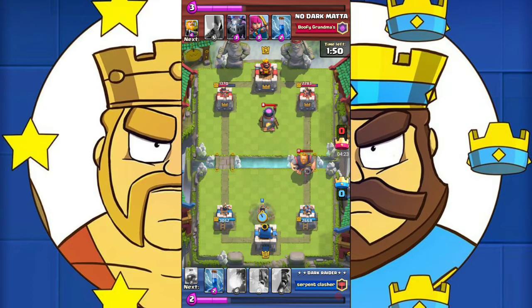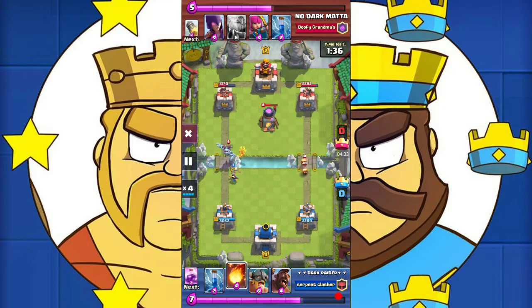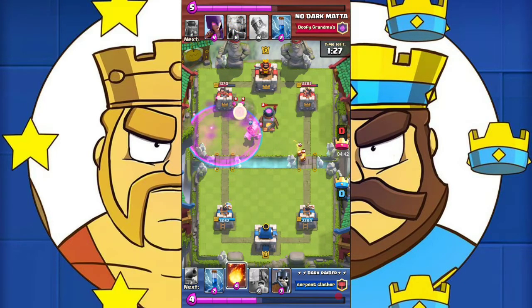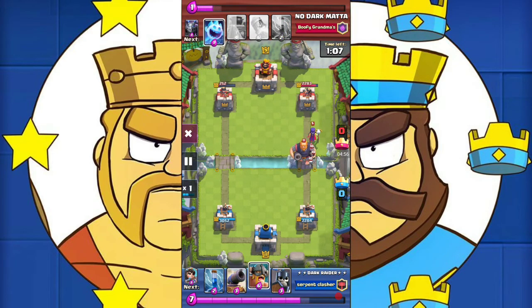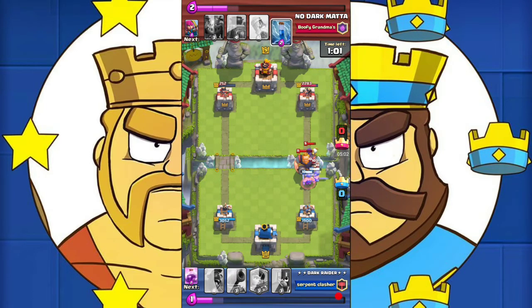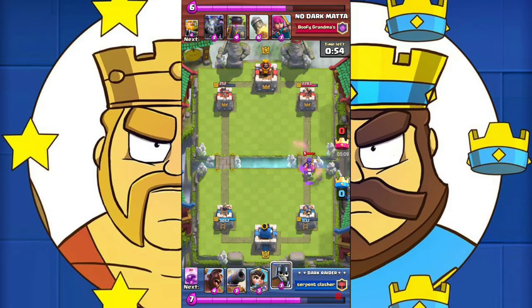The royal giant will get like three or four shots in before the tower takes care of it. Everything resets and he takes care of the princess with the mega minion. Thankfully the mega minion is just level 6 so I don't need to address it. I use the hog so it can get three shots in — unfortunately the hog died before getting the fourth shot, or else it could have been a tower for us. I drop the elite barbarians and zap his ice spirit as well as the skeletons from the witch to take care of the royal giant. However he plays smart by zapping the elite barbarians, which causes them to retarget the skeletons.